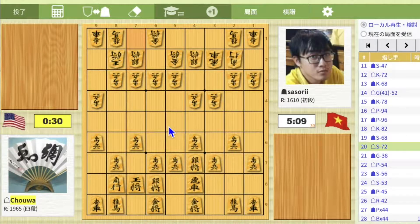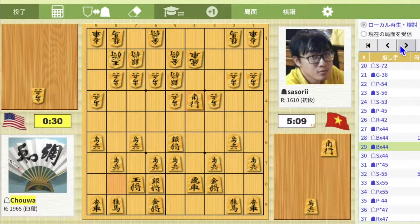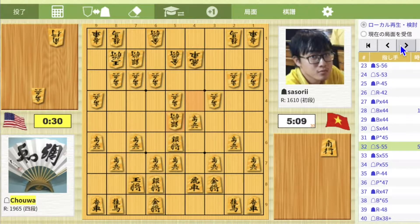In summary, the biggest thing we have to reflect is the opening. We have to play the opening by thinking about the middle game, not by intuition. Specifically, for black, on move 21 Go to 3-8 and on move 38 Pawn drop 4-5 were points for improvement. For white, Silver takes 4-4 and Silver to 5-5 were points for improvement.